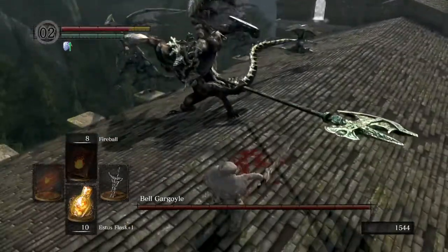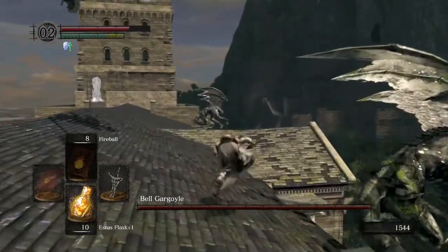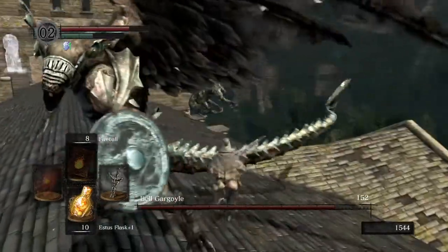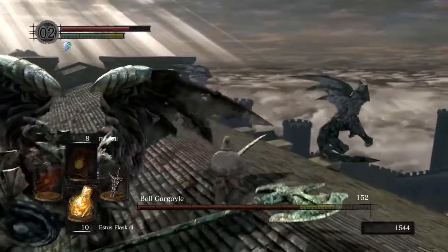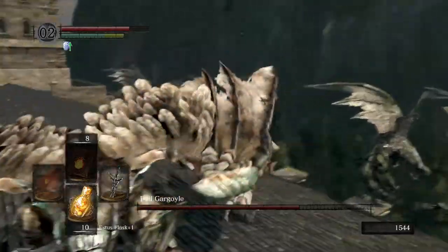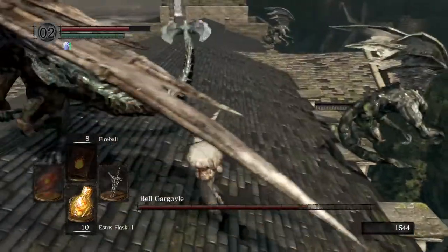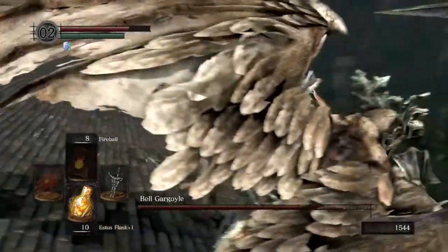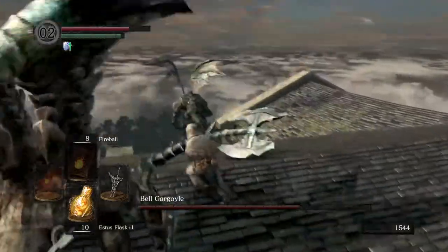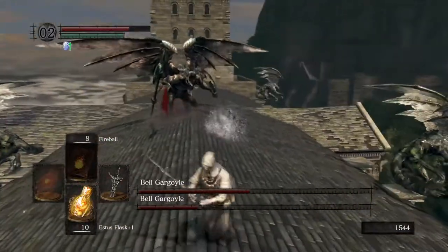Cutting the tail will reward you with the Gargoyle Tail Axe. One thing I'm using here is the elevation on the roof, making sure the Gargoyle is hanging around the middle and I'm always kind of below him. To cut the tail, you need to hit it not at the base but sort of at the edge — it's a bit tricky because you keep hitting the Gargoyle himself. It's also important to keep him near the middle of the roof, because it's very easy to roll off the edge. A nice big two-handed hit on the tail has cut it off!